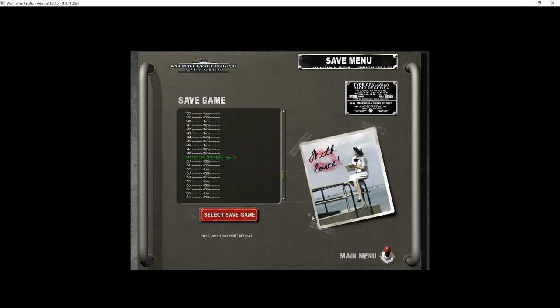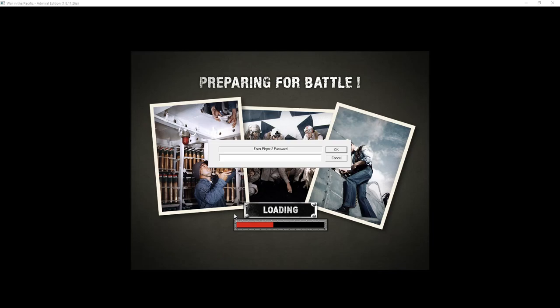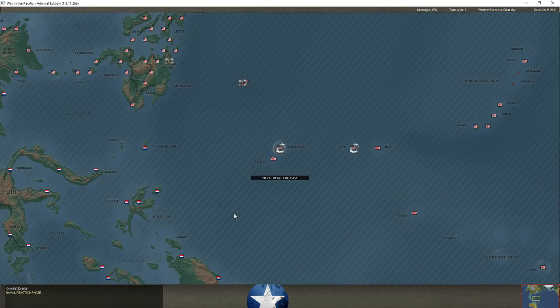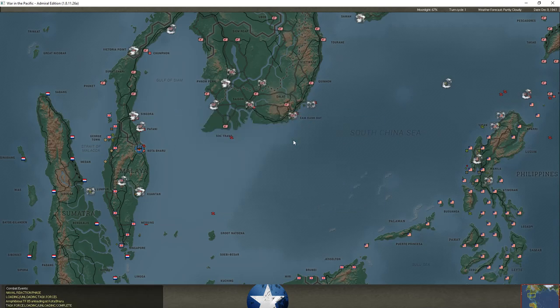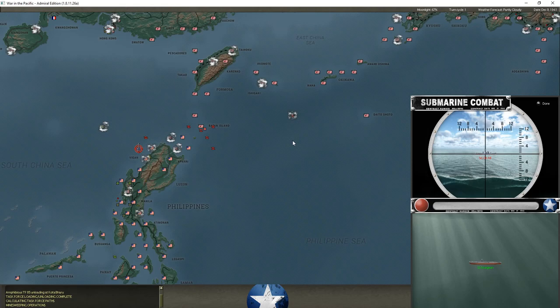Hello everybody, it's the Historical Gamer once again, and today we're returning to part 3 or 4 — I've kind of lost count — of our game against XTRG in War in the Pacific. XTRG is playing as the Japanese and I am playing as the Allies. We'll take a look at the combat results from December 9th, 1941, and play through the Allied turn. Pearl Harbor happened a few days ago, the British Task Force Z was able to escape, and the Japanese have begun moving forces across Southeast Asia to build their Greater East Co-Prosperity Sphere, take Singapore, and stop the Allied counteroffensive.